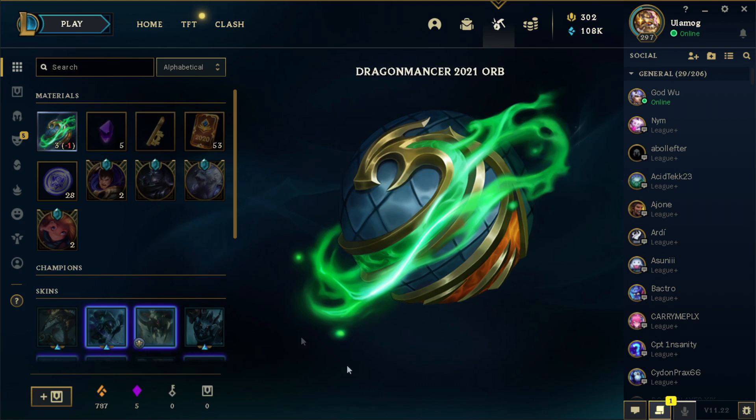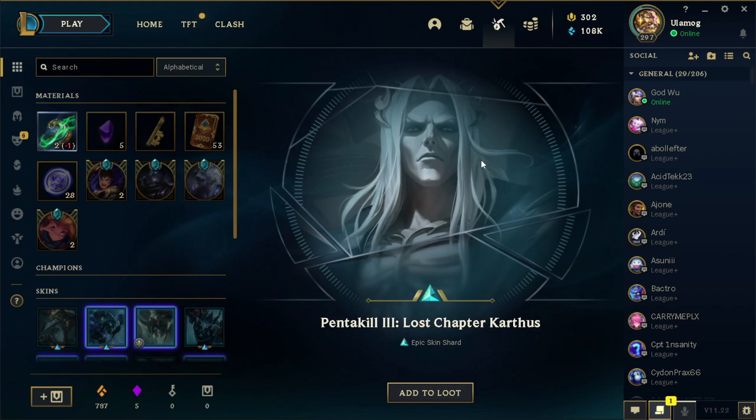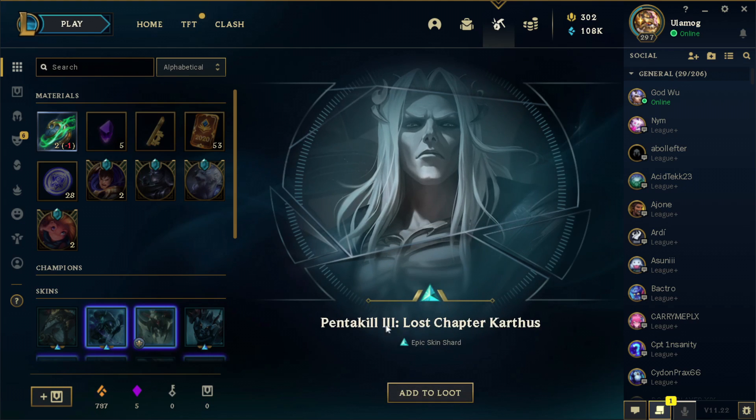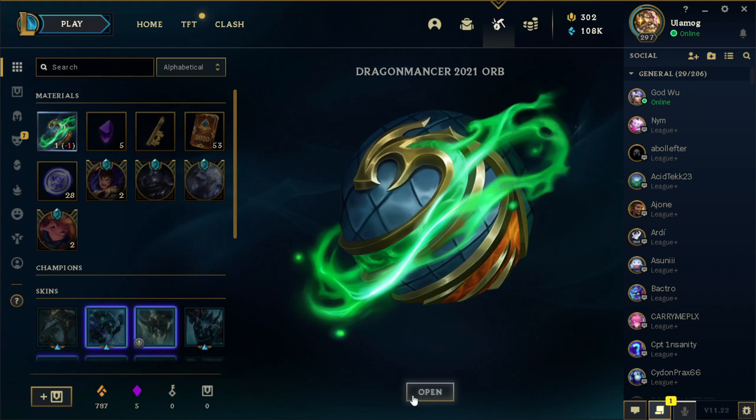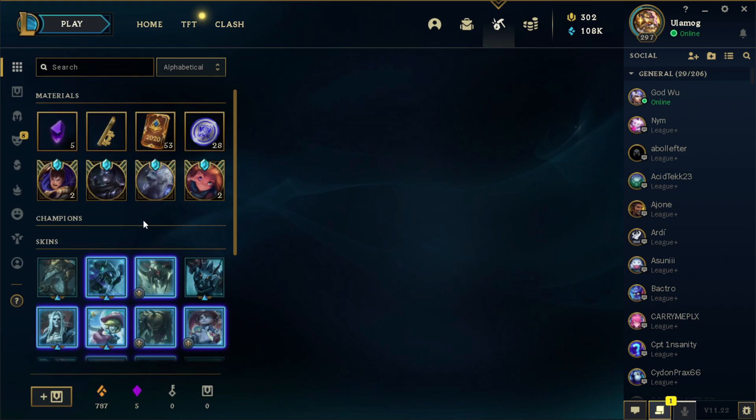This one is cute. Space Groove Gwen — I have this already. One of the new Pentakill skins. And Ragdoll Puppy. So not the best.